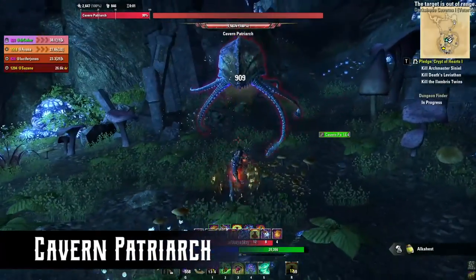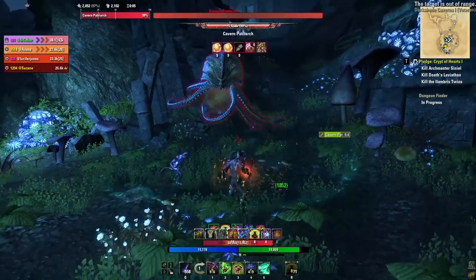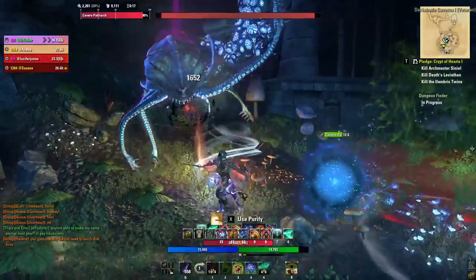The fourth boss is Cavern Patriarch, but he doesn't do much. He has a heavy attack that the tank needs to block or else he'll get knocked down. He also spawns large poison clouds on the floor, often near himself — just reposition outside the cloud.